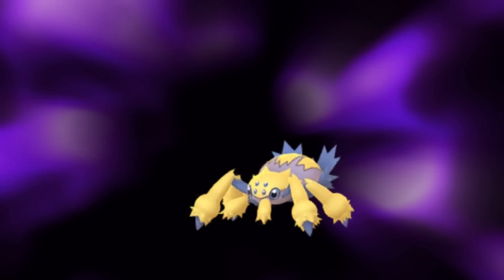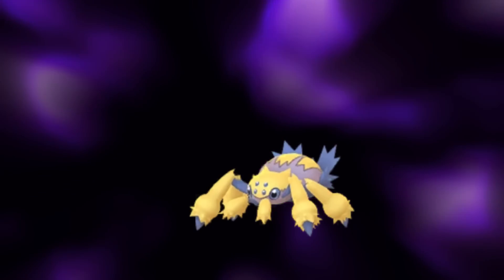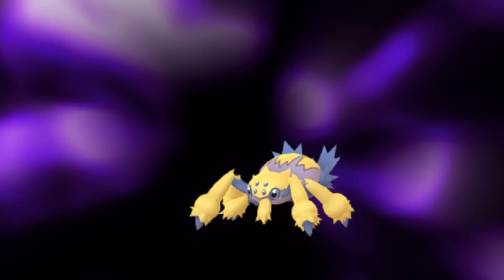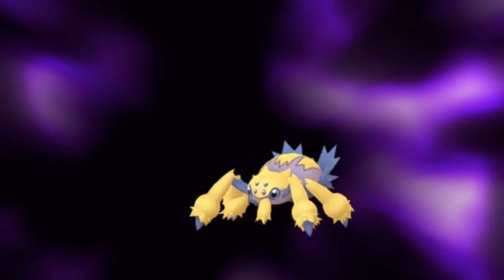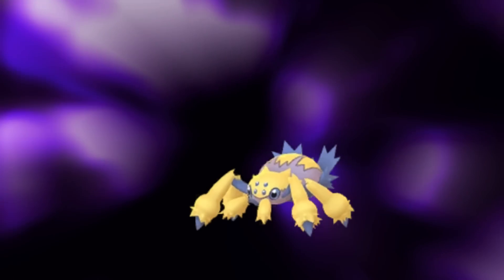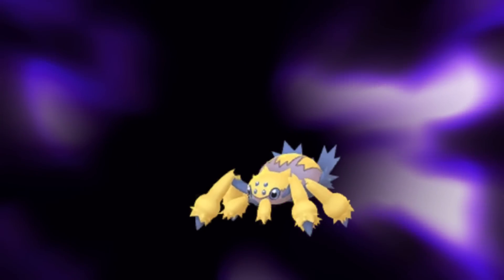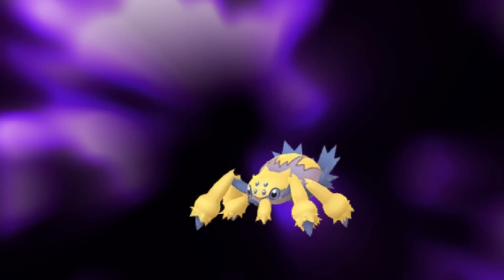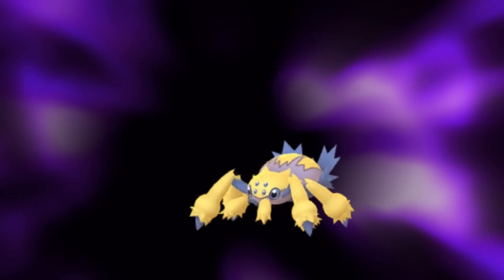Some final thoughts on XL Shadow Galvantula: much like the Great League Shadow Galv, XL Shadow Galv can output a tremendous amount of damage, even against the bulkiest mons that the Ultra League has to offer. However, being an XL Shadow Pokémon, it comes with an exceedingly hefty price tag for the Ultra League, which is definitely something to weigh when considering whether to use it. While it looks like an incredibly fun mon, the absolute zero bulk, combined with a very hefty Stardust cost, means that if you can build it you'll probably get some utility out of it, but odds are there are probably going to be some safer options.